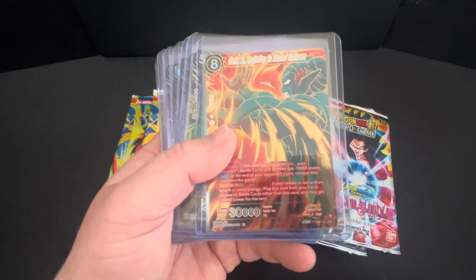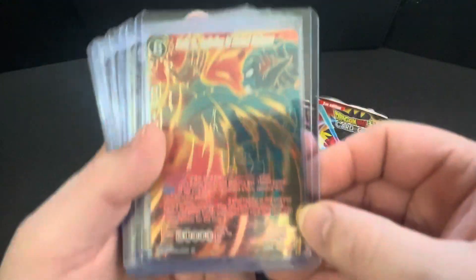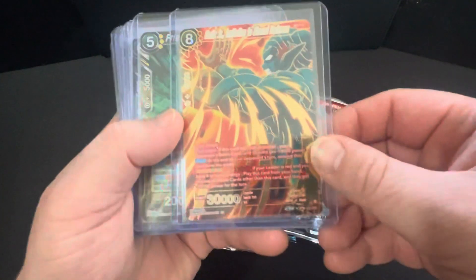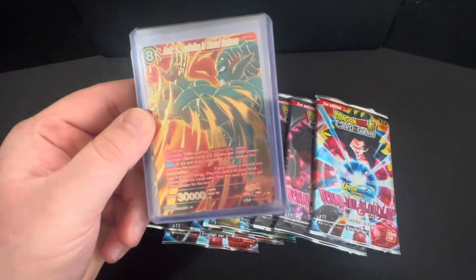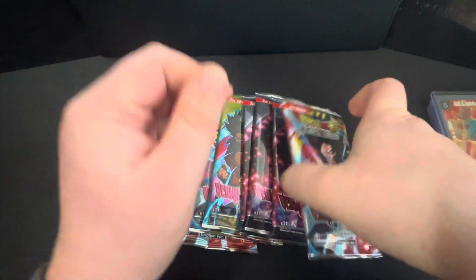I got a few loose packs from eBay Games and managed to pull an SPR — you can see the card number down in the corner. That was pretty good out of just six loose packs. I pulled a few rares too. The artwork is just phenomenal — look at Son Goku, 'Power Overwhelming.' I highly recommend watching Dragon Ball Super.